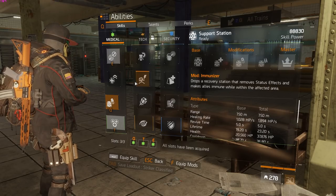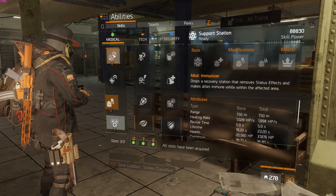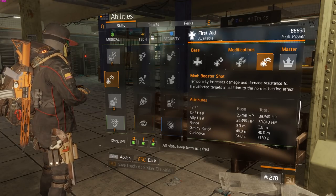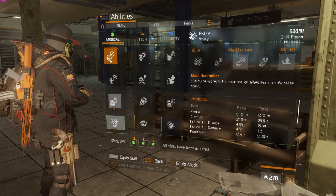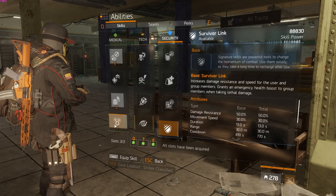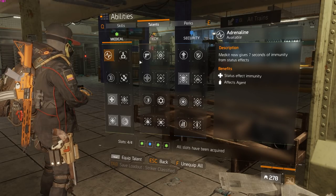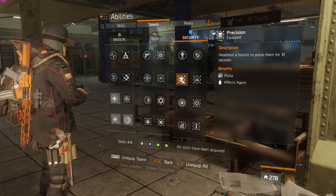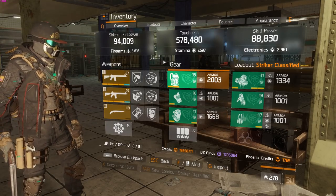For skills, I'm always using immunizer, which is really good. I have pulse scramblers as well. In group, a lot of times I'll run booster and still use the pulse critical hit chance performance mod — I'm basically too lazy to swap it. Depending on what my teammates run, I usually use blue or tactical link. In group you need combat medic. Talents include strike back, crit save, and precision. Sometimes I like to use on the move.